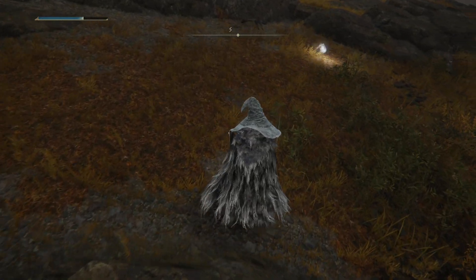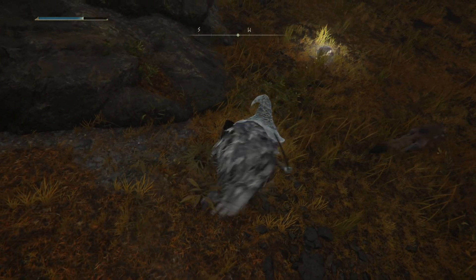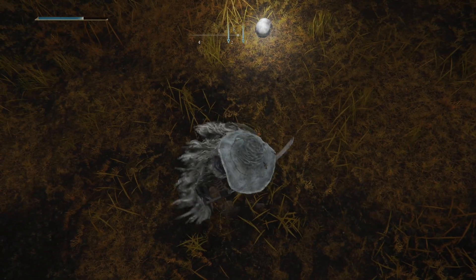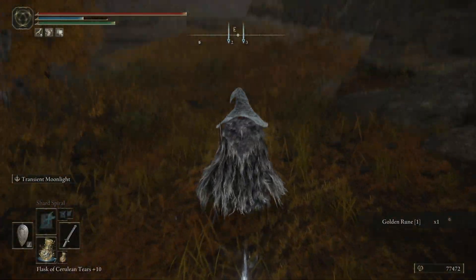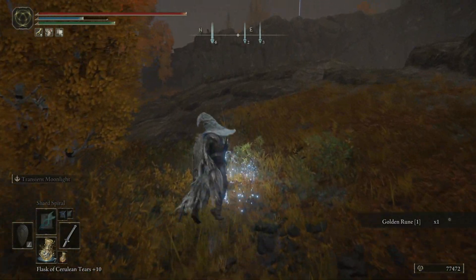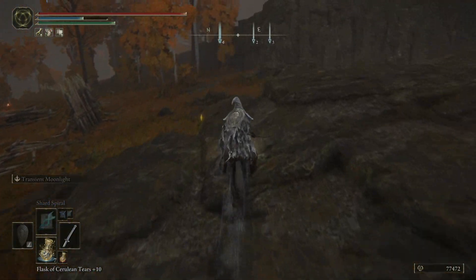With that done, we can smash a skull if it lets me get it. Oh my god, I can't get it! There we go. Next we want to head over to the church, which is just around the other side of the cliff. Get a bit more loot over that way.